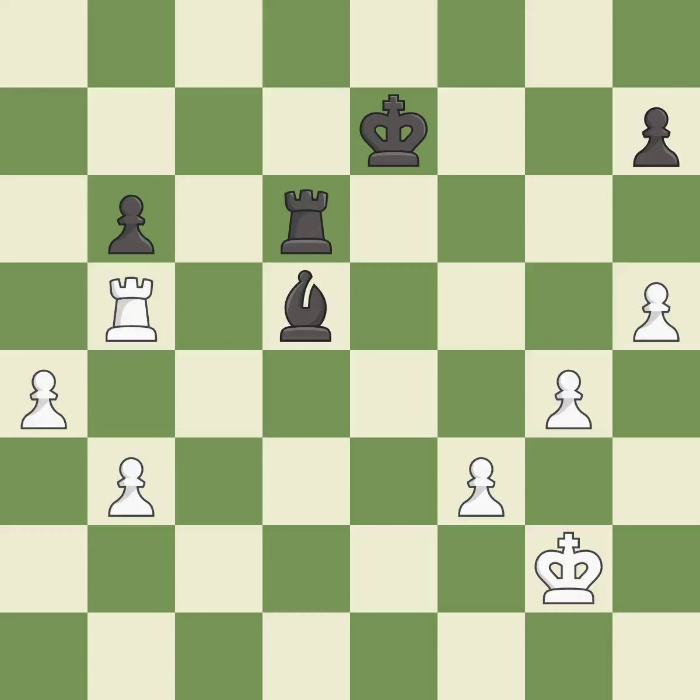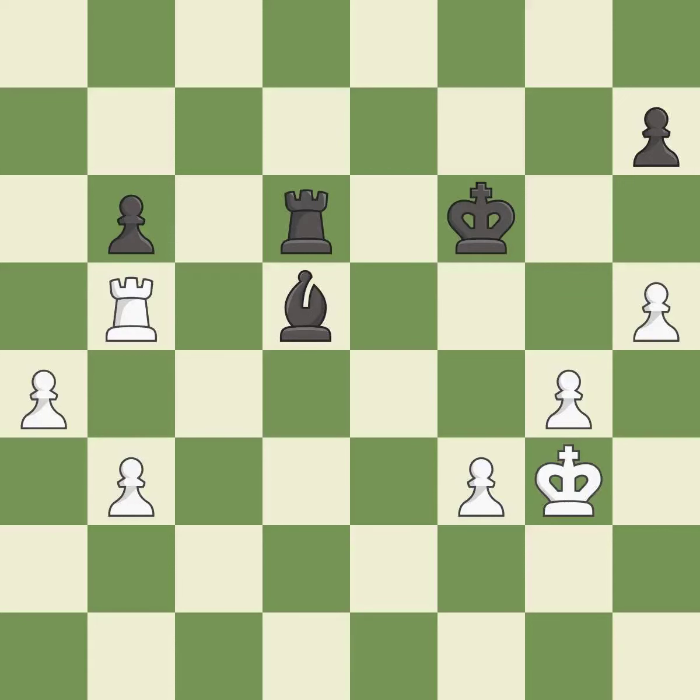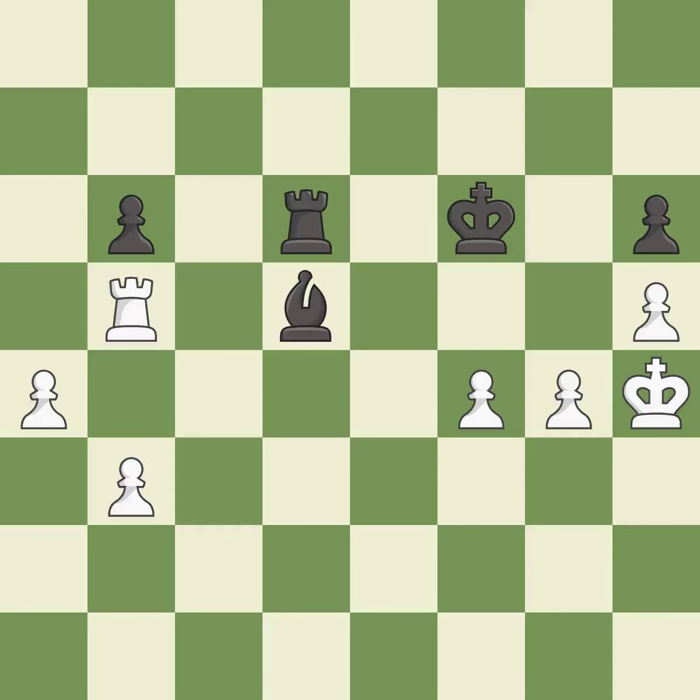Takes back. A very strong play — a solid choice. The passed pawn moves towards its goal. That's a sensible reply. One of the best moves. This is the strongest option. This threatens to create a passed pawn.